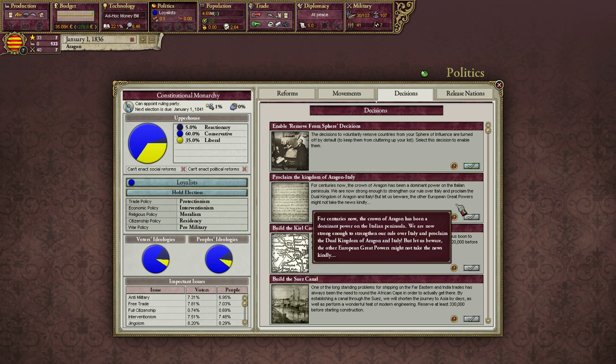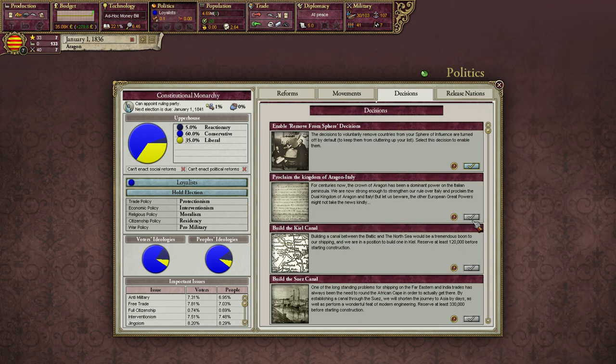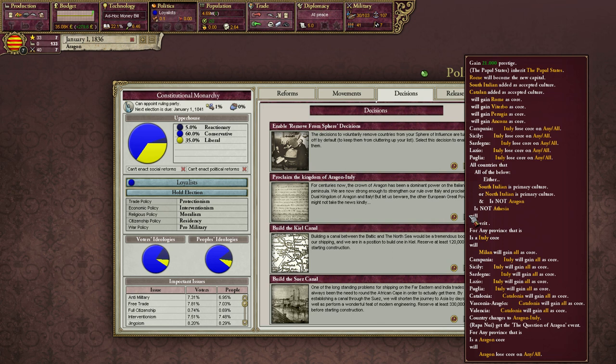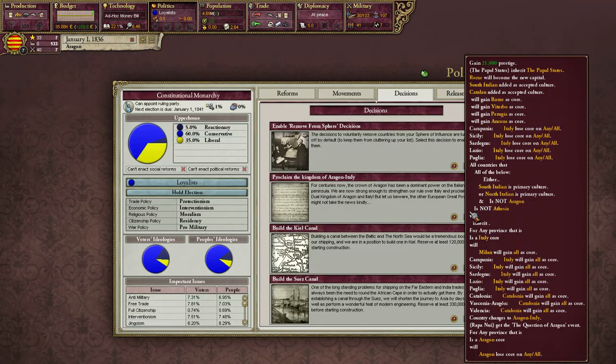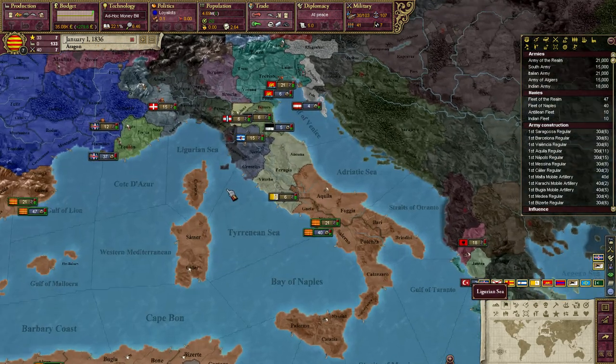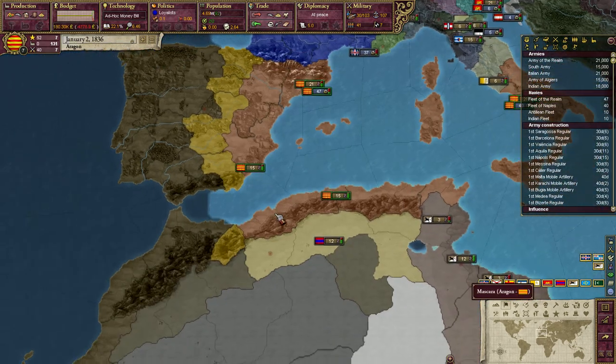Here we have the Kingdom of Aragon Italy, which requires me to have all of Italy directly or indirectly controlled by me. I need 50 prestige. I'm just going to build up my armies for now and see how everything goes.